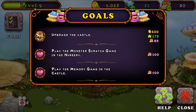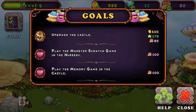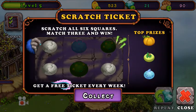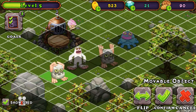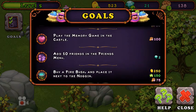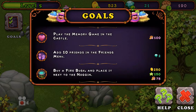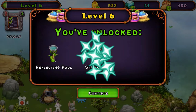Let's see what's next — upgrade the castle. What's next? Play the monster scratch game. Noggin. Let's do the last one: buy a firebush and place it next to the Noggin. Looks like that's kind of... you have a locked one.